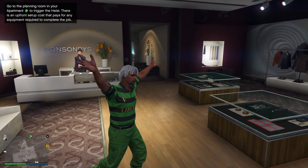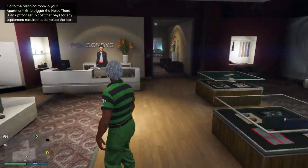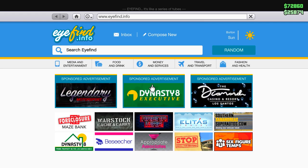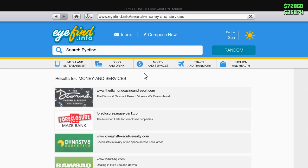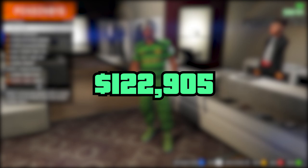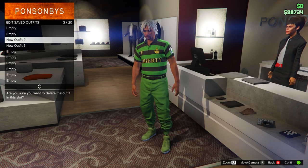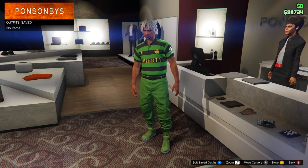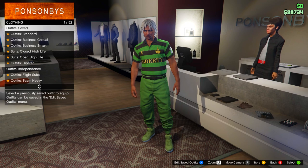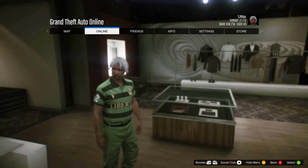To begin, go to any clothing store on the map. Make sure you put all your money in your bank so it transfers over to the other character. This is roughly the amount it should cost. From here, go to your saved outfits and equip the outfit you'd like to keep, because doing the glitch will delete all your saved outfits — but you can keep the one you currently have equipped.